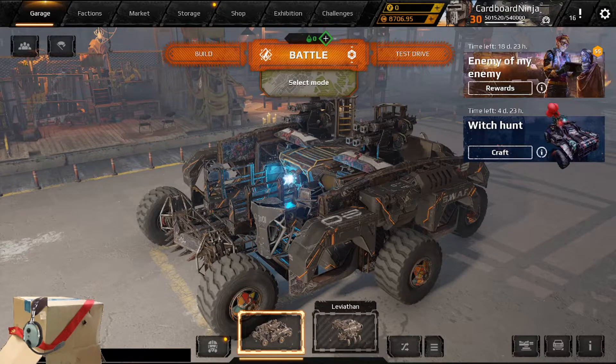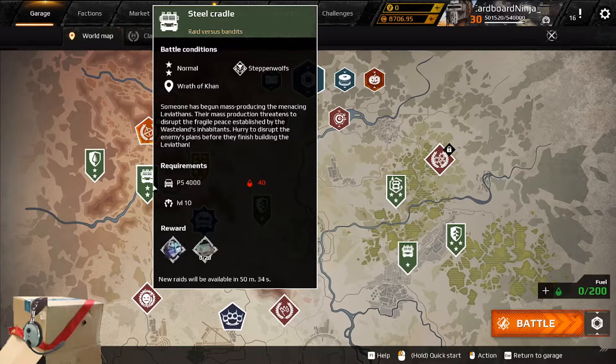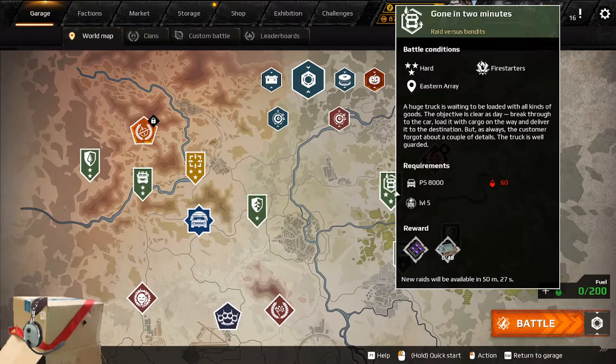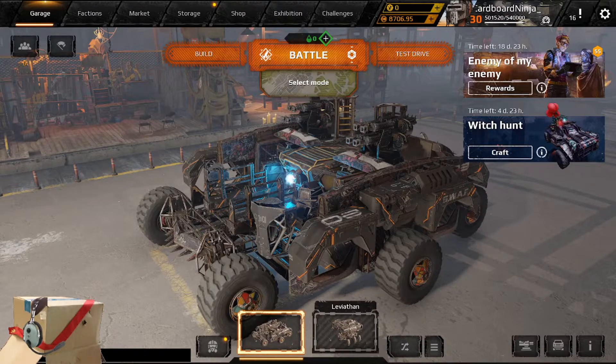To see where you earn the other resources, you can see which activity will grant you which resource under the select mode screen by mousing over the activities on the map. For example, this will give plastic, this will give event currency, and this one will give batteries and also coupons. If you want to craft anything that isn't common in this game, you're going to need coins. The topic of coins in Crossout is worthy of its own video, but for now we'll just go over the basics of selling resources so that you can get enough to craft your very first rare part.